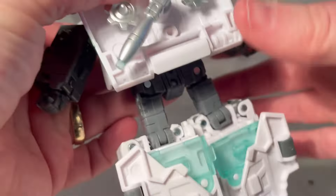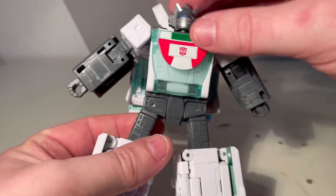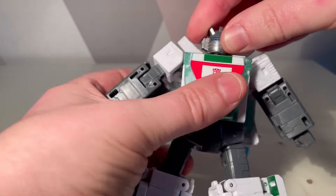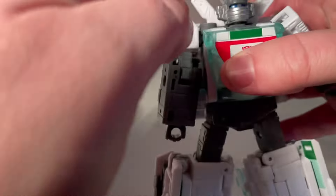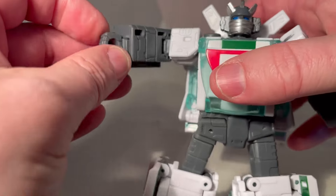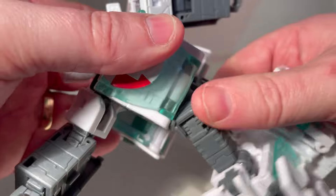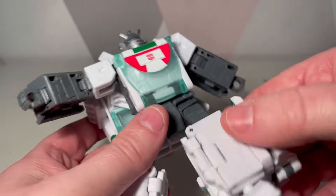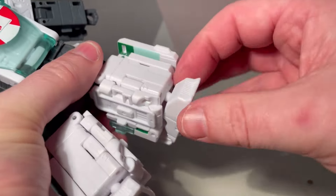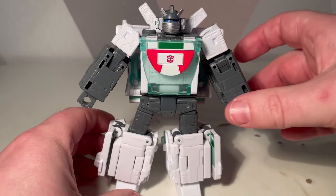The legs do suffer from this and as you can imagine articulation is going to be restricted. He has nice movement on the head - you can look up and down and the head can go around, but you cannot get it past the backpack. Nice lift up there, single joint on the elbow, and there's a nice swivel on the waist as well. He can't do the splits but he does have a swivel on the thigh as well and a single knee joint. So they've done really well for articulation considering the transformation complexity.